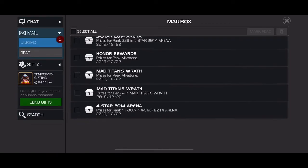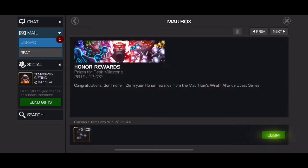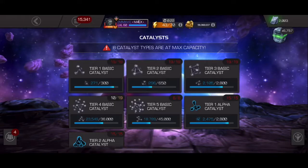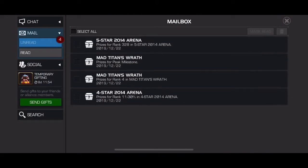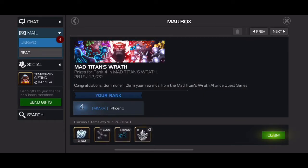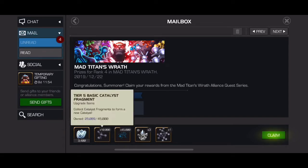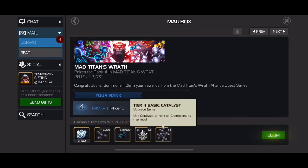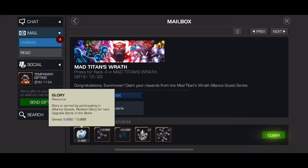So out of the mail — this is a really cool feature that they just started doing with the update — 5,400, so I don't collect that. Let's take a look: we can see on the screen what placement we did for the week. We got fourth place, so this is what we get for fourth place — another 10,000 of the T5 basic along with some tier 2 alphas, 45,000 — and we got our T4 basic and 3,400 in glory. Let's claim that.